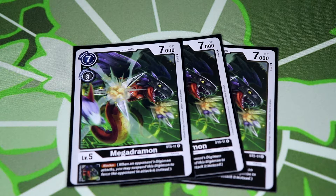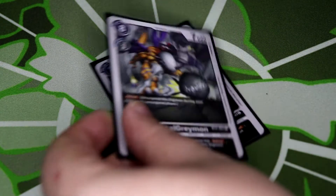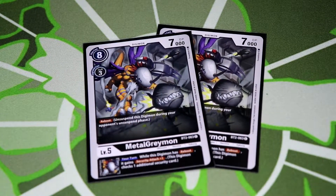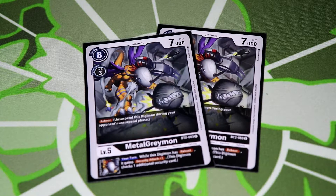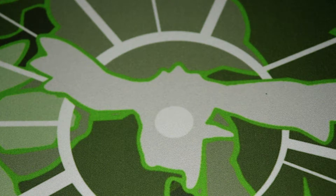Speaking of blockers, we have three Megadramon from the starter deck. This card's great — its inheritable skill gives blocker, so your big megas that don't have blocker get it, making the deck that much more aggressive and controlling. Wrapping up level fives we have two MetalGreymon here: if you have reboot, security plus one. It's mostly in here for one specific Digimon but it's such a good card — giving security plus one to your big blockers really hurts opponents.